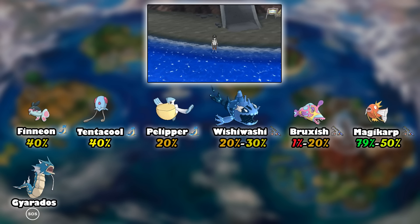Route 14 is actually a small coastal route on the bottom of Ula Ula Island. It is well known for the black sand as you can see. It has broken roads and a path up to the Thrifty Megamart, which is one of the trial locations. The whole area got destroyed by Tapu Bulu years earlier, so that's the lore behind it. There are underwater remnants of other buildings that can be seen while traveling across the water.